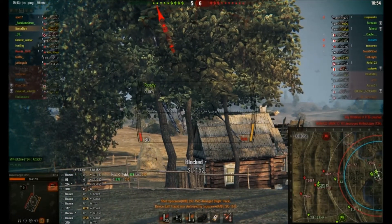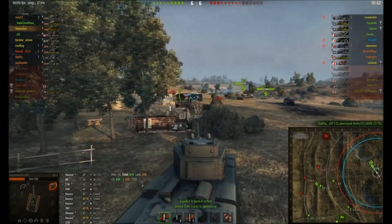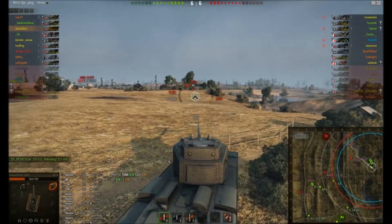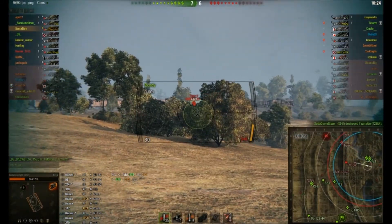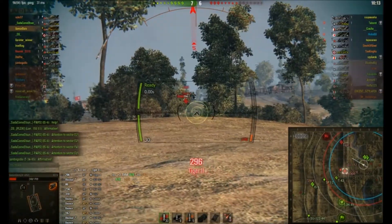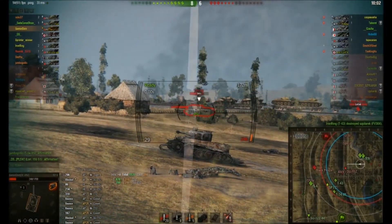How many times do my tracks get blown off in this game? We pushed the hill and used our big thick armor to push through — we've basically taken them down. One of the arty is down there and the other will be close by since they're usually together. The SU is there, we know there's a Tiger 1, and the O'Ne is sitting by the railway line. There goes a Burt — he's dead. Both arty are dead. We're going to use this building as shelter.